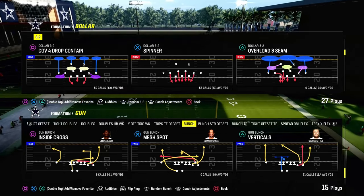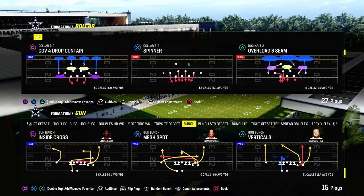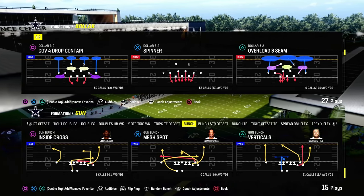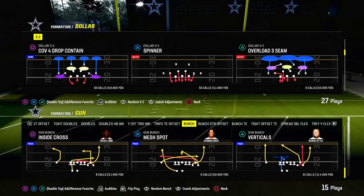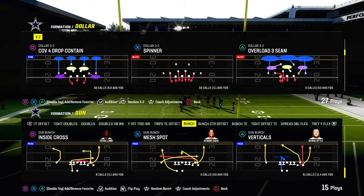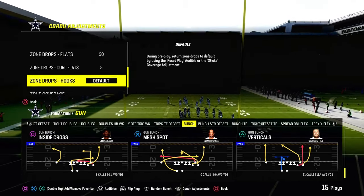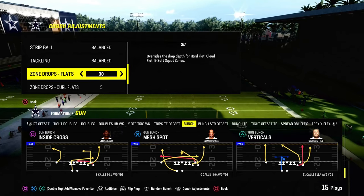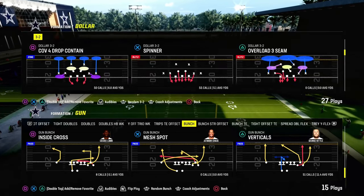This could be verts halfback under, this could be verticals, this could be verticals halfback under, this could be pats verts. We're looking for verticals, and we're actually looking for one route in particular: the crossing route to the slot receiver. We're going to show you how this route, when you use it with certain motions, is going to consistently attack a 30-yard cloud flat on the sideline.